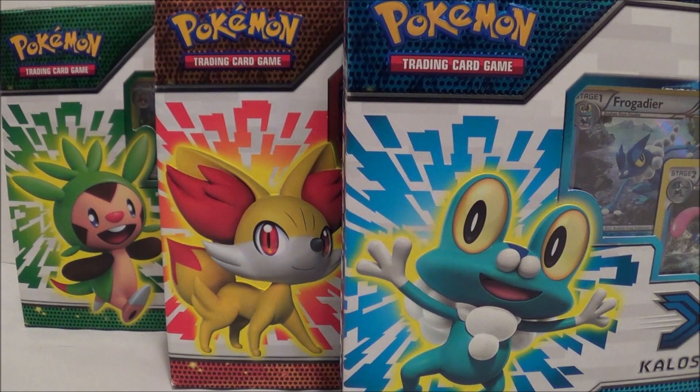Hey everyone, how's it going? Hasan here. Got another little unboxing and review for you today. In front of me I have three decks for the Pokémon Trading Card Game — three Pokémon X and Y Kalos starter sets: one for Froakie, one for Fennekin, and one for Chespin — the three starter Pokémon from Pokémon X and Y.